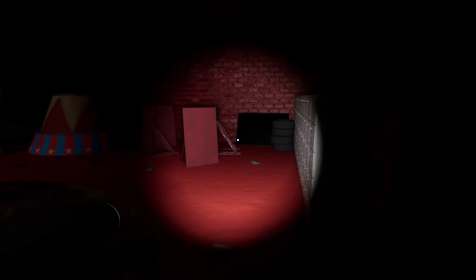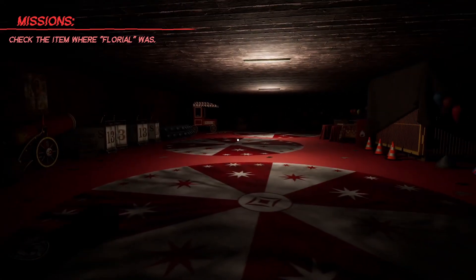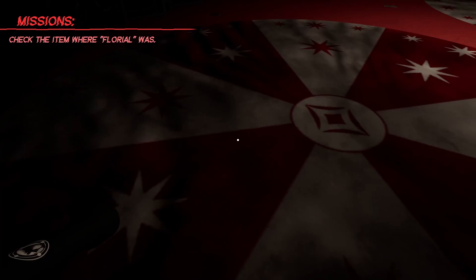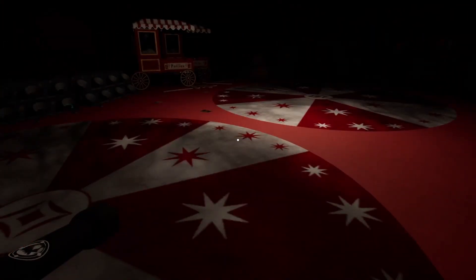There we are — let's go. I finally found you. It's dark. Where is he? Where was Floral? My flashlight's not coming on. L? Tab? Shift? Okay, I guess my flashlight's done. There's nothing to check — I can't see. Left mouse button.